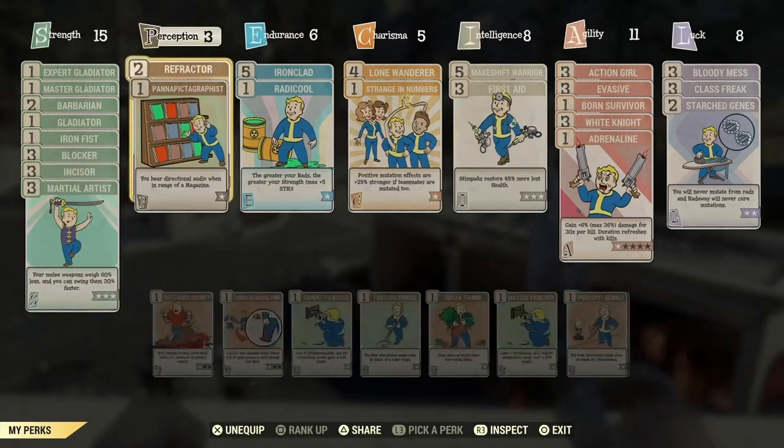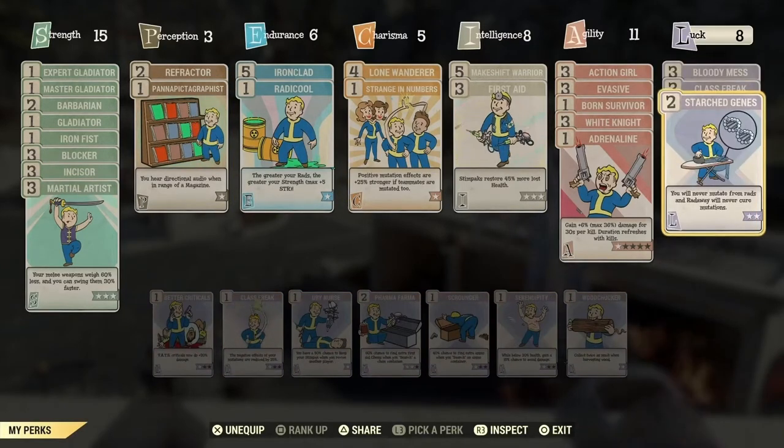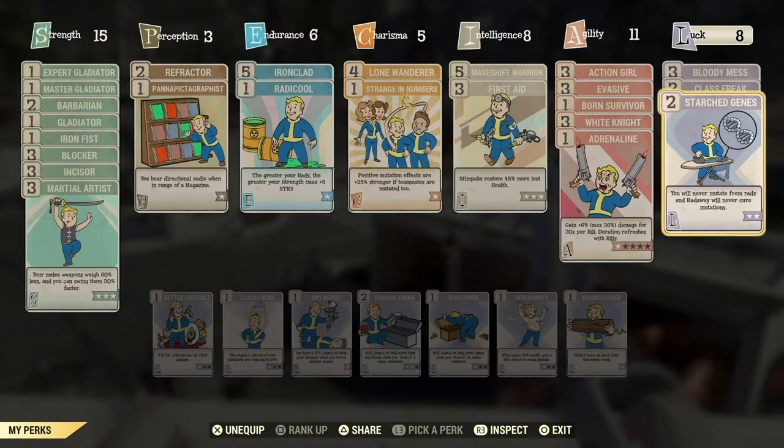First things first, we need to talk perks — three in particular: Class Freak, Starched Genes, and Strange in Numbers. First cab off the rank is Starched Genes, available from the luck tree at level 30. Starched Genes is a two-rank perk. The first rank reduces our chance of gaining a mutation through radiation exposure by 50%. It also lowers our chance of removing an existing mutation with RadAway by 50%. Rank 2 grants total immunity to both gaining or removing mutations. Starched Genes gives us the ability to put mutations into our actual character build, instead of just picking up or losing one randomly, making this an absolute must-have if you plan on keeping those amazing mutation buffs.